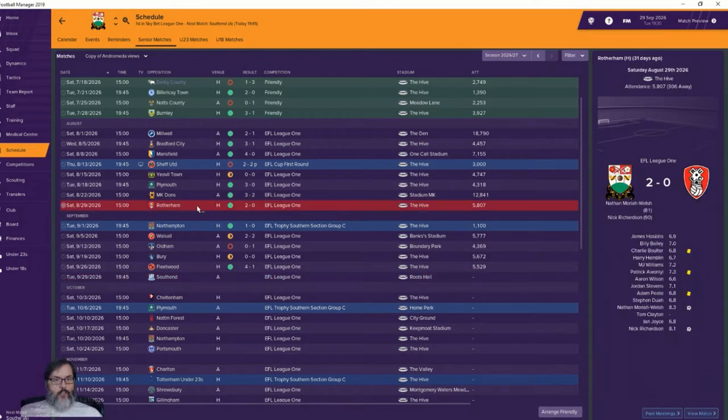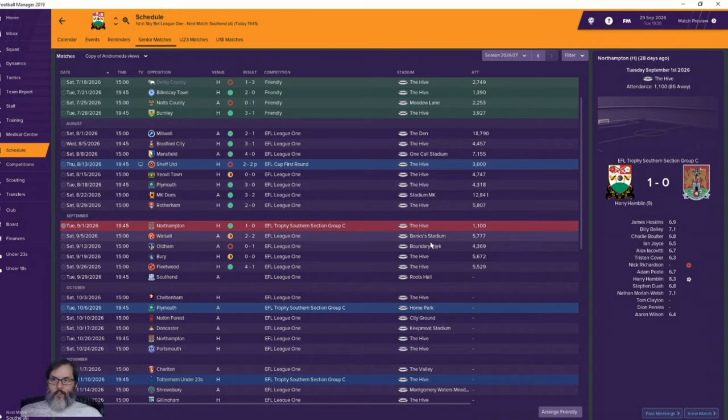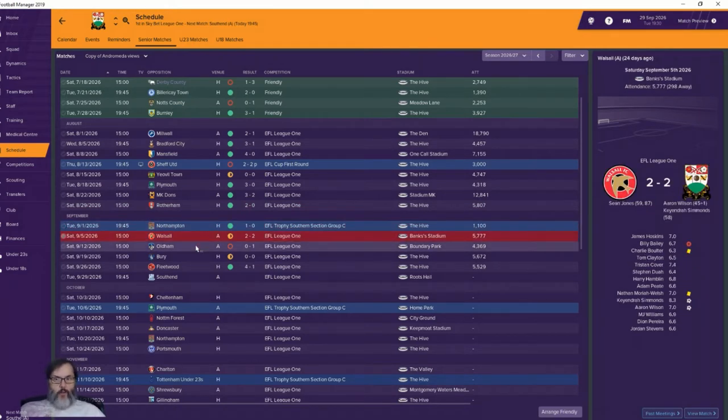We left off with MK Dons. We then beat Rotherham 2-0 — Nathan Mariah Welch scored an 81st minute goal and Nick Richardson popped one in the 90th. We won in the Group C stage of the EFL Trophy, beating Northampton 1-0 with Harry Hamblin's early goal. We had a 2-2 draw where Aaron Wilson scored at the end of the first half and Kendra Simmons got a 58th minute goal, but we gave up a brace to Sean Jones.